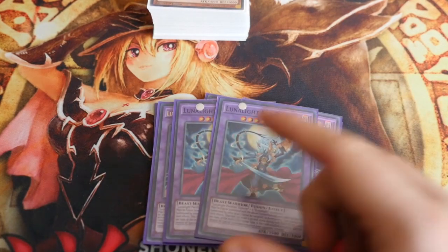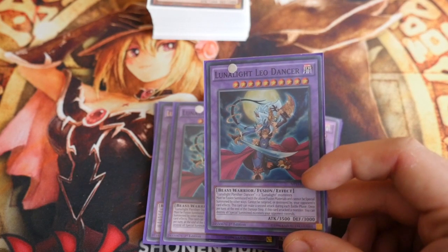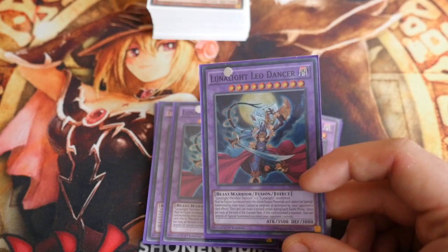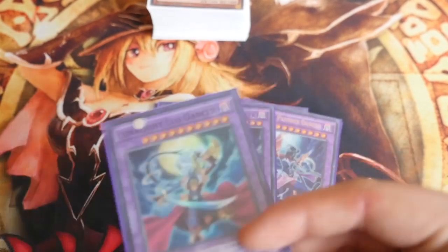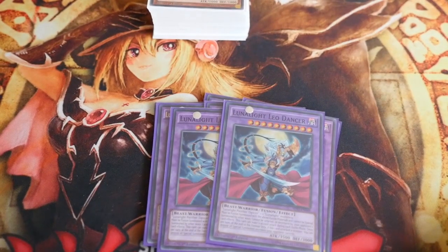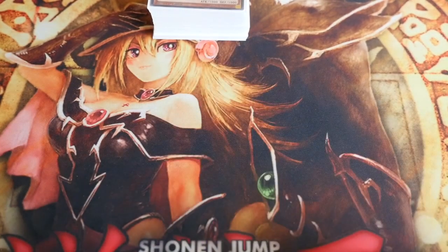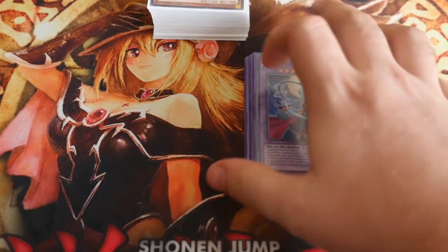2 Lunalight Leo Dancer — dirt cheap. Needs Panther Dancer and 2 Lunalight monsters, again where Fusion Tag helps. Must be fusion summoned with the above materials. Cannot be targeted or destroyed by opponent's card effects. This card can make a second attack during each battle phase. Once per turn, at the end of the damage step, if this card attacked a monster, you can destroy all special summoned monsters your opponent controls. So you attack one, defeat it, blow up the whole field, then attack again for 3500 direct. I dropped it to 2 from 3 as it's harder to reach, but by all means bump it up.